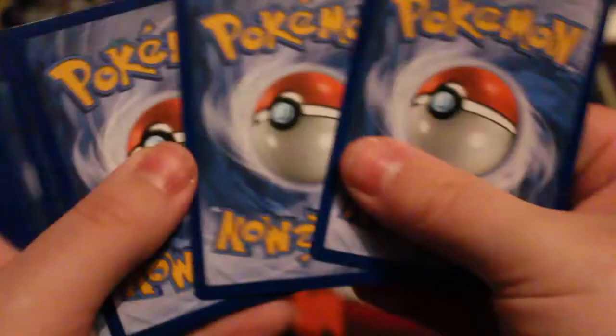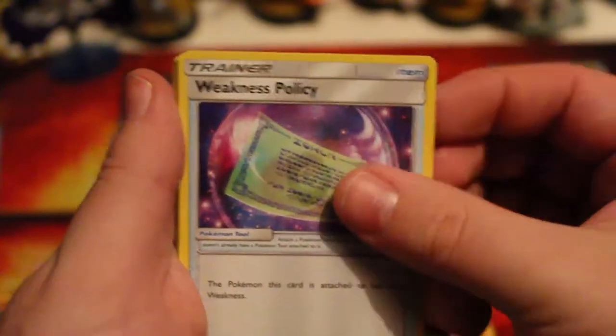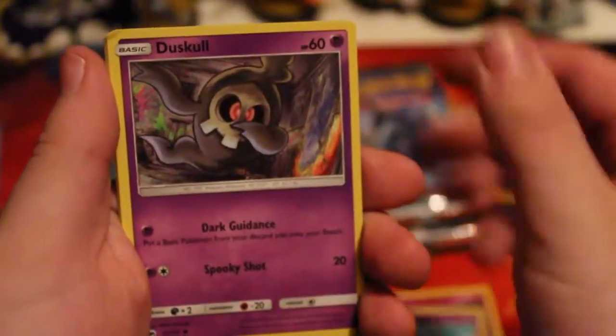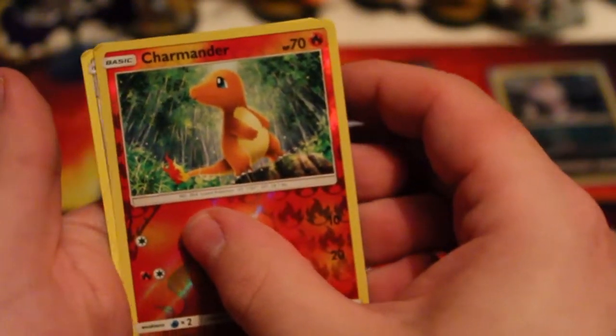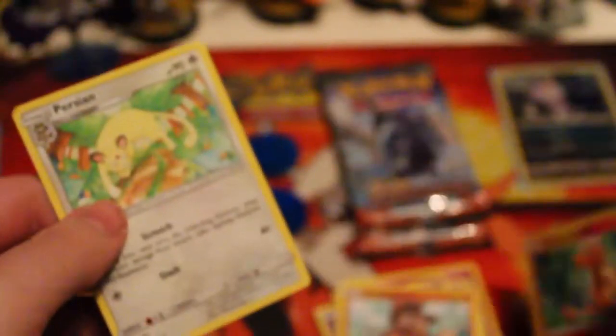Meowf, you really need to catch up now. Let's see if we can strike some gold: Psychic Energy, Heatmore, Weakness Policy, Potown - that's very bizarre - Moral Esper, Dabskull, Oddish, Mudbury, a Reverse Charmander, that is nice, and the rare is a Persian. But it's slightly nicked there, which is not good. Meowf has zero so far.